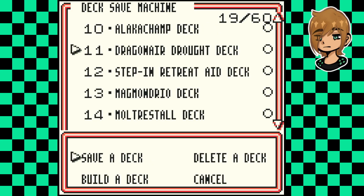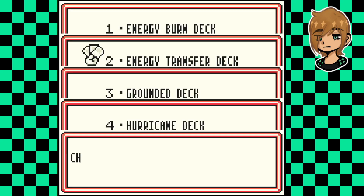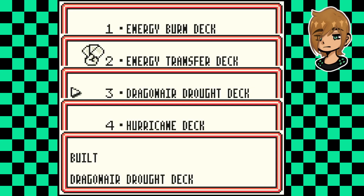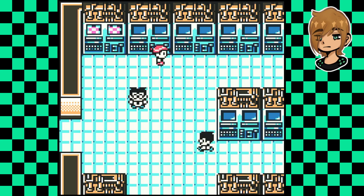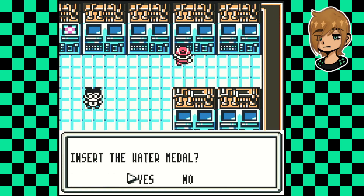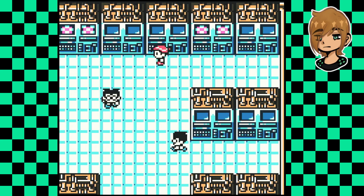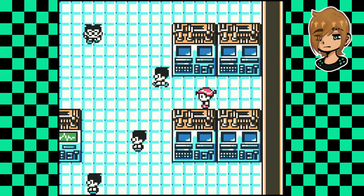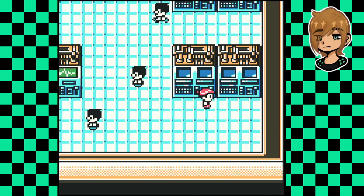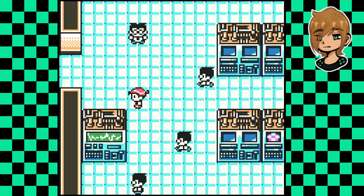I want to really fight Ronald next. Also, when you get metals, each of these machines you put them in here - so fighting metal, rock metal we don't have yet, water metal we do have - and put that in there. Then you can build decks from the characters within the gyms. I don't think every single one of them is here but you can still get a good chunk of them. Maybe once I beat the game I can do a deck list thing, although it'd be way easier to just go to Serebii.net and look up the deck lists of all the trainers.